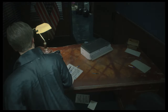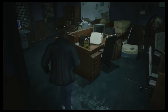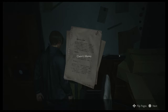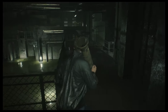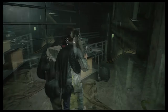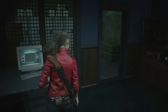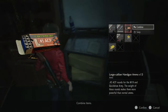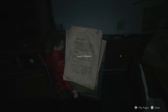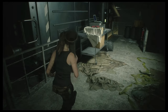The next two are notes you get from Claire, and you'll see this in Claire's B run as well. For Leon, on the second floor of the stars office, Claire will leave a note for Leon. Claire will also leave a note in the sewer section on the cable car platform in the treatment pool room. On Claire's run it'll be in the exact same locations — the second floor of the stars office and the sewers cable car platform — but it'll be a note from Leon.